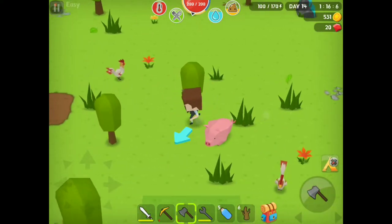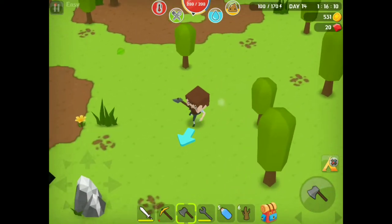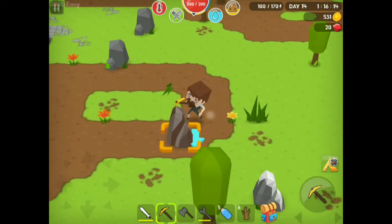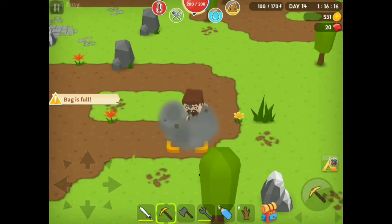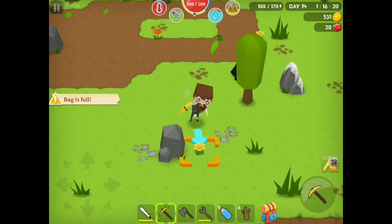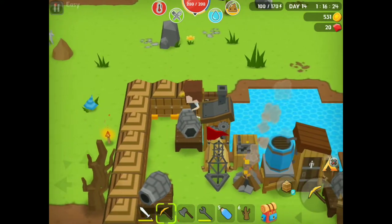This axe is about to break. I'm gonna go back and upgrade it into an iron axe. We need iron — we only have three. Oh hey, there's iron right here. Looks like I'm gonna have to upgrade this pick as well, but that's A-okay. Maybe I should build some storage as well — that might be useful.